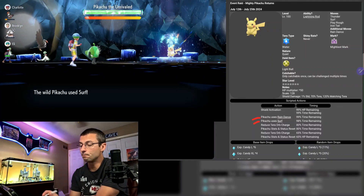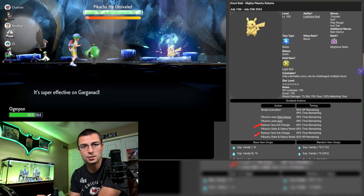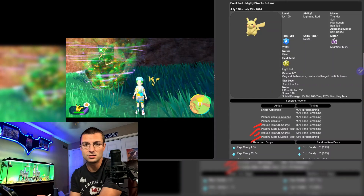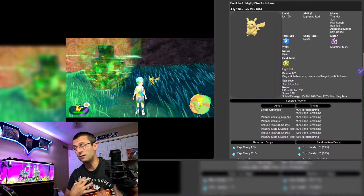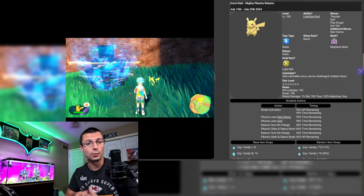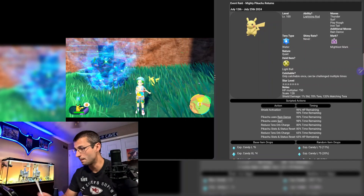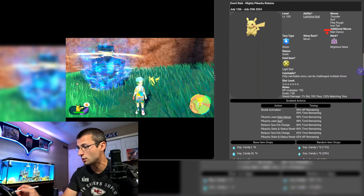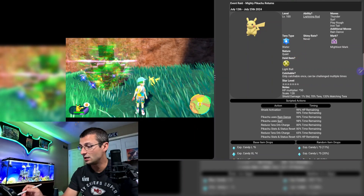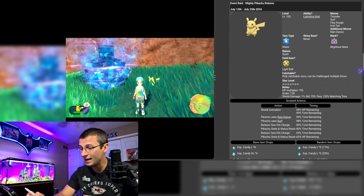From there, it gets easier. He reduces Tera Charges twice, but you can get your Tera energy up before that happens at 80 — no problem. He also resets his own stats twice, but not yours, which means you can freely buff your Pokémon right out of the gate without worrying about your boosts being cleared. We'll focus entirely on buffing our Pokémon rather than debuffing Pikachu. The only additional move is Rain Dance — otherwise he only uses his four primary moves.